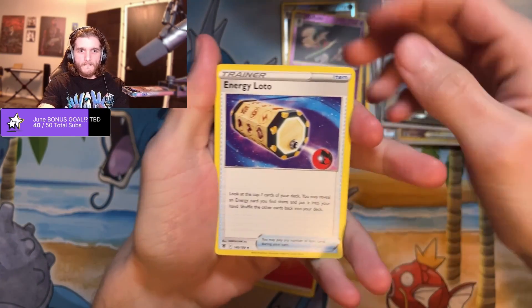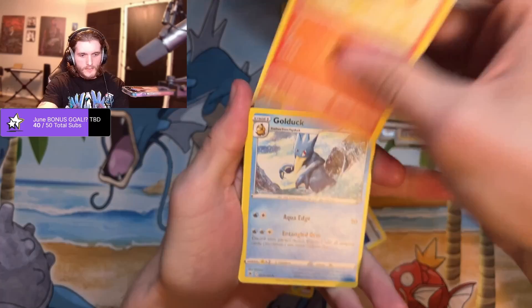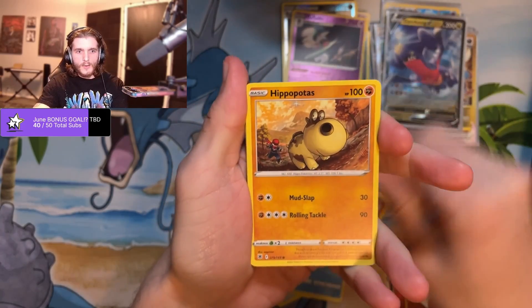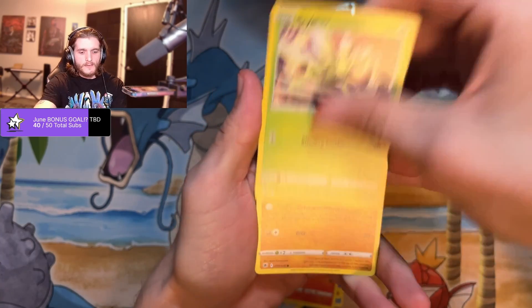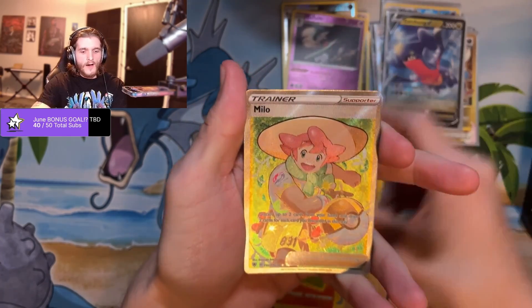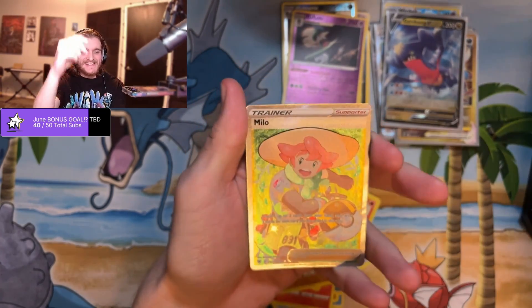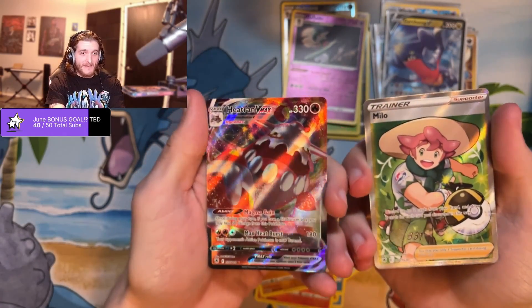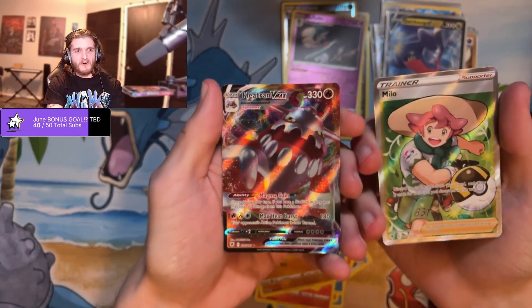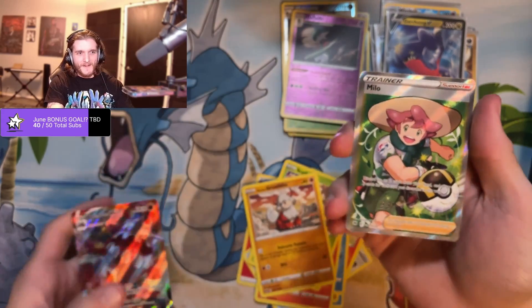Got a fire Lotto, Quilava, Golduck, Hippopotas, Cyndaquil, Scyther, Growlithe, and a Milo. Yes! That's the one I was looking for — and a Heatran V-Max! Wow! All right, that's another two-fer with a full art trainer. I don't have any of these — this is the first one I've gotten, the first one I have pulled of those character slots. I love these cards. I want the Alistair and the Peony so bad.